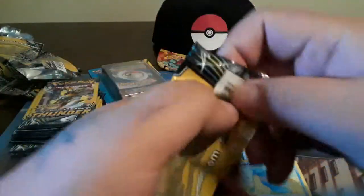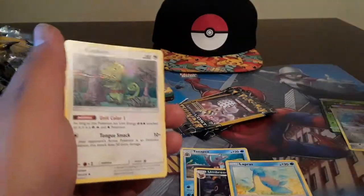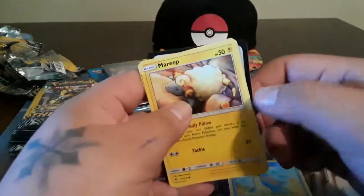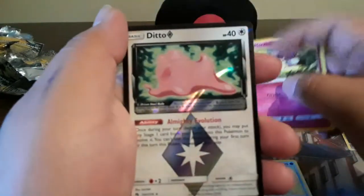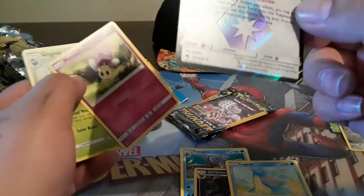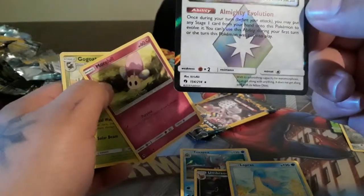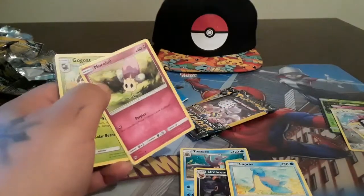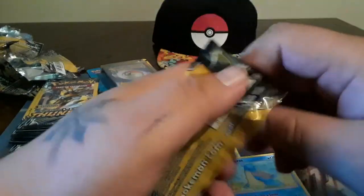These Lost Thunder packs are amazing dude. Like I said in my earlier video, Celestial Storm and Lost Thunder - you always seem to hit with those. Togecanon, Clefairy, Marill - but Lost Thunder and Celestial Storm, it feels like you always hit. Ditto Prism Star! 'Almighty Evolution - once during your turn before you attack, you may take a stage card from your hand and use it to evolve this Pokemon.' That's crazy! Five holographics off the bat and we still have more to open.